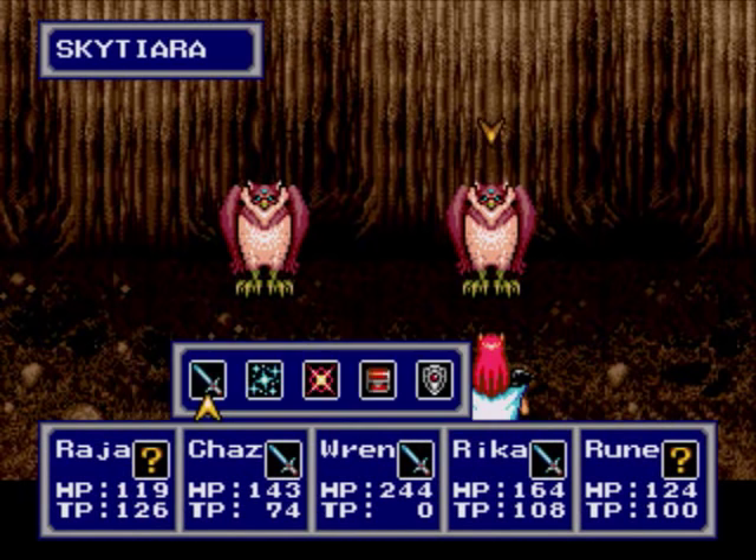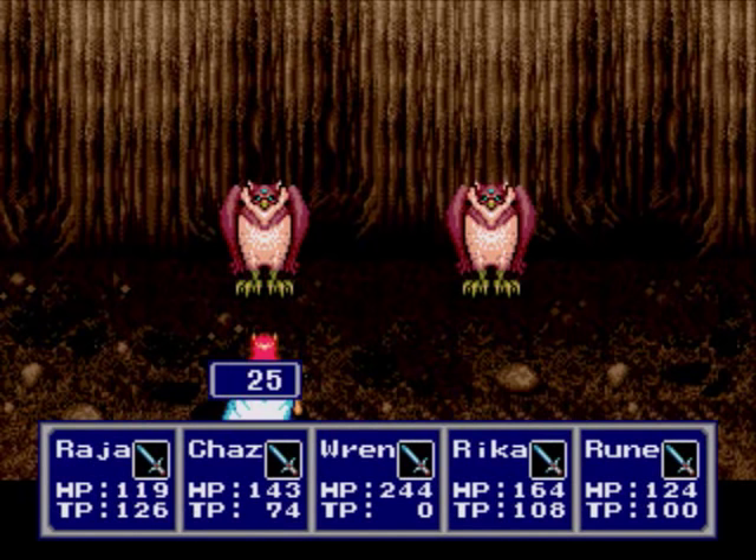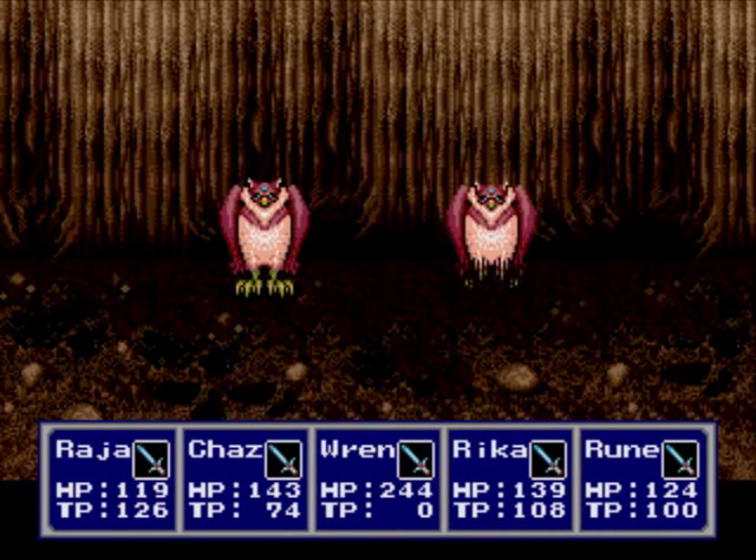Come on, Raja — how can you miss that? We're cooking with Gaz with this Flamesword. Worst case scenario, we'll come across enemies that are strong against fire, and then Chaz is useless unless he uses magic or tech.